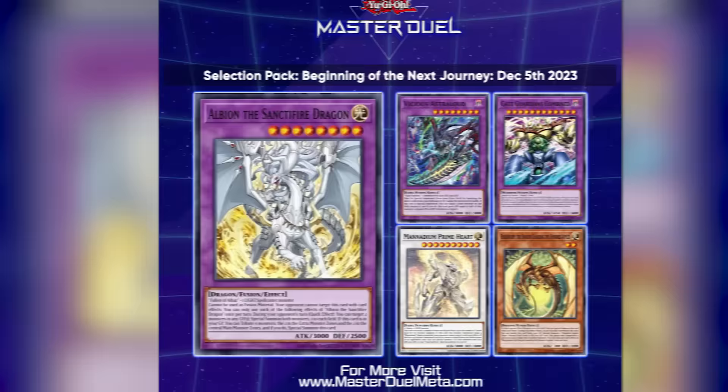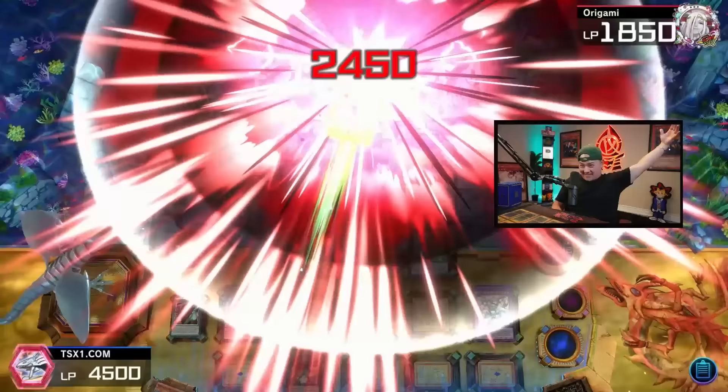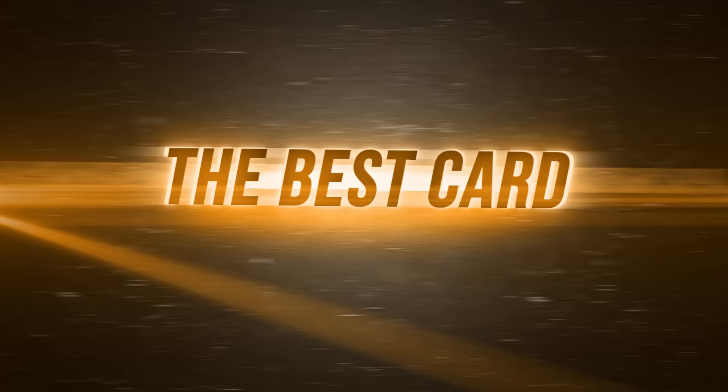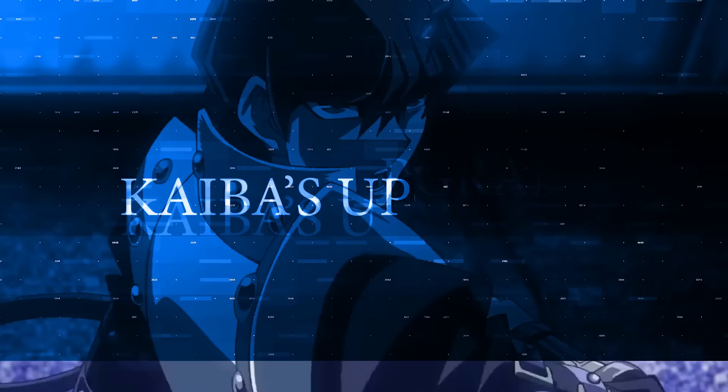This week in Yu-Gi-Oh Master Duel, Konami has dropped some banger selection packs. First it was Gate Guardian, as you guys saw in yesterday's video - this deck is insane. But now, probably the best card to ever come out for any dragon-based deck: we got the brand new Bystial Dis Pater. This card is absolutely broken and it's going to take Blue-Eyes from tier one to absolute tier zero. Without further ado, Kaiba's new upgrade: Bystial Blue-Eyes. Let's begin.